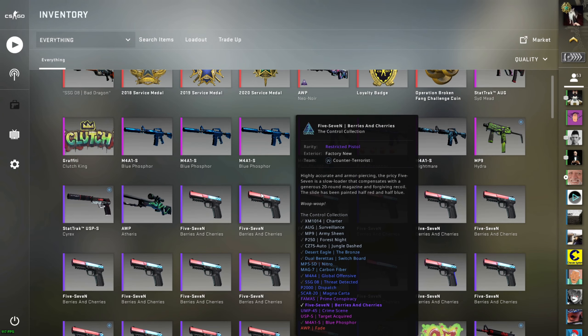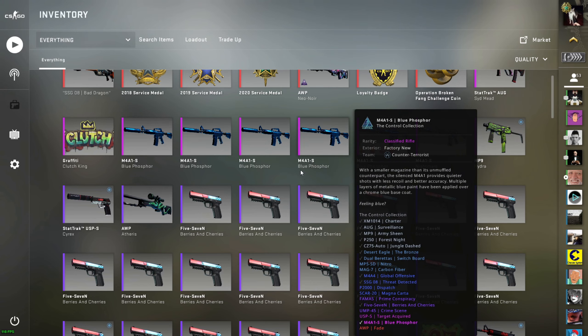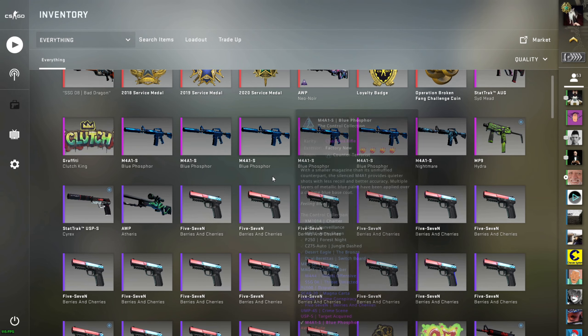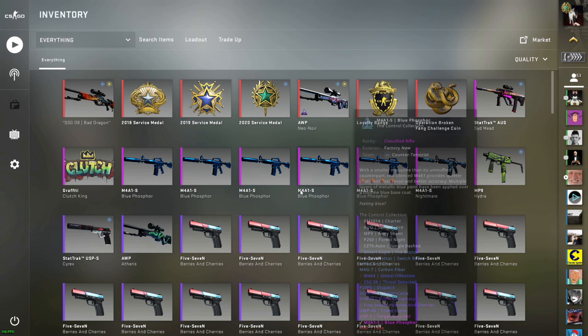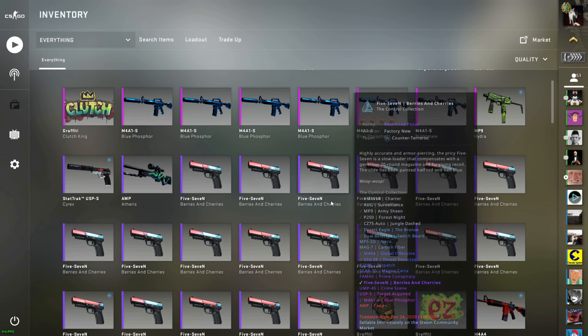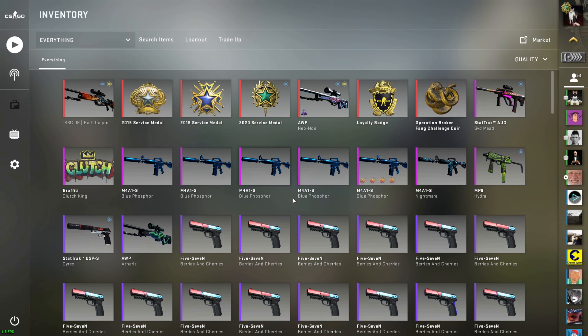That's about it — Five-Seven Berries and Cherries, Blue Phosphors, and battle-scarred holos are my primary investments. If you're going for the skins, get them in super low floats. If they're on the first page of the Steam Community Market, that's a relatively good price. Check the graph to see what prices they've been at, and you can wait for them to drop. I'll link the Float Checker browser extension in the description — it's extremely good for finding floats without inspecting guns in game. Hope you enjoyed, leave a like, maybe subscribe, stay safe, don't get scammed, and get some good investments. Bye!